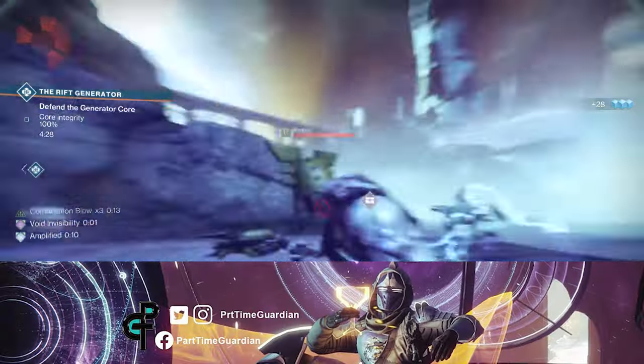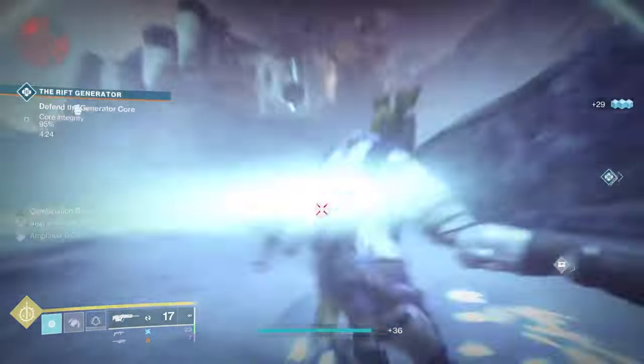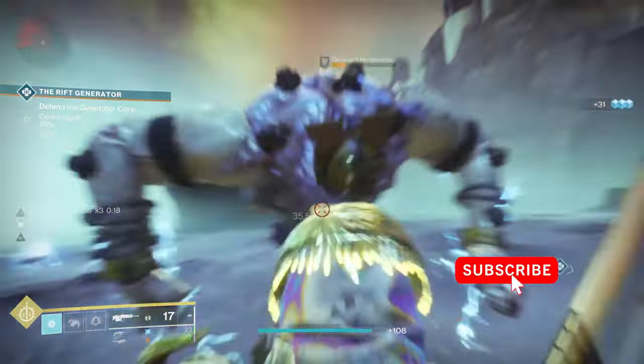For the Rift Generator event, this is one that is unique to the Dreaming City. For this event, you'll notice a Rift Generator area and then three gates that are in the middle, left, and right of where you come in.